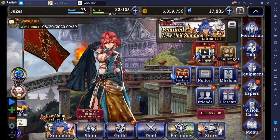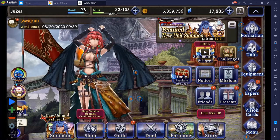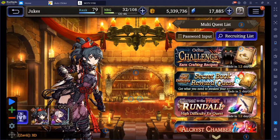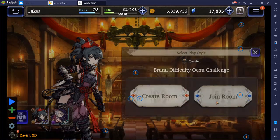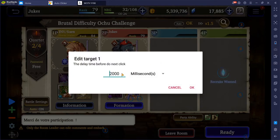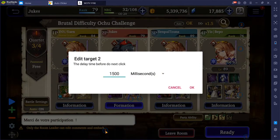Depending on the host, I prefer 1,500 to 2,000. Let's go to multi real quick so I can show you where to place them. The Ochu challenge requires extra buttons because there's a lot of failures. You want to set the first target right here — that's your embark button — and set it at 2,000 or 1,500, up to you.